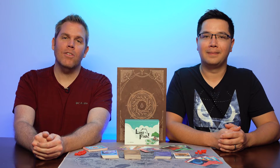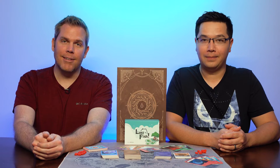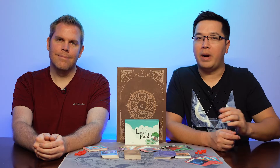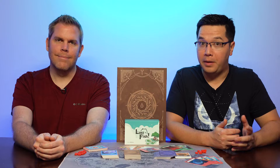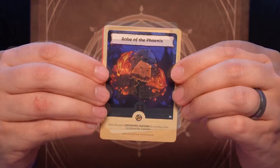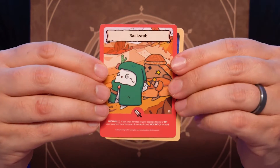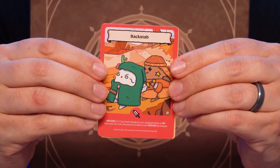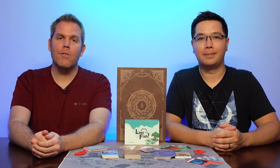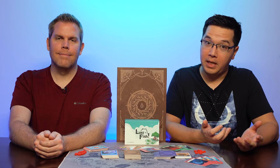Last Fish is played over a series of turns until there is only one player left standing. On each player's turn, they will draw and reveal an encounter card, which is a random event that players will have to deal with. Then the player can take several actions including playing spells, instants, and a curse card, and then either an item or an attack card. Players use attack cards to wound their opponents, trying to remove all three of their starting health points. Players can also skip playing cards and instead draw from the deck. The last player standing wins.